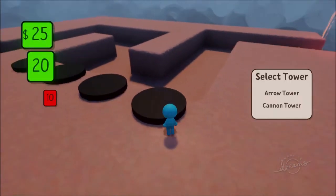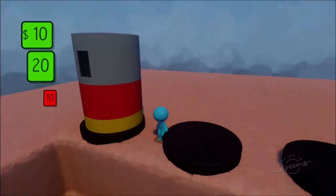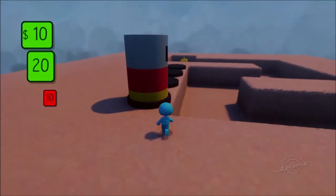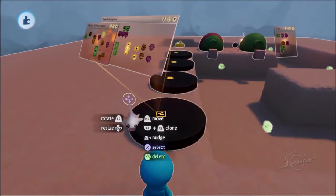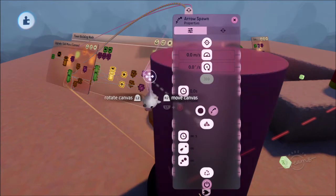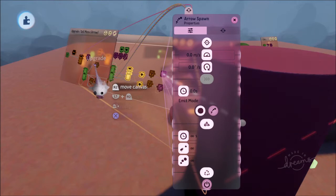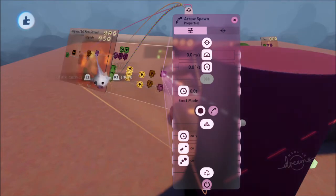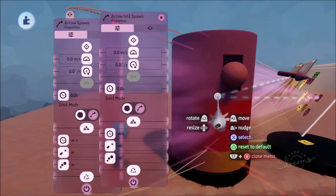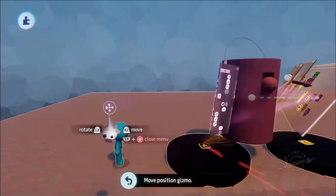They aren't looking amazingly beautiful at the moment if I'm honest, but they are at least upgrading quite nicely. You can also mess around with realigning them properly. A pro strategy for alignment: go to the original arrow spawn and the level 2 arrow spawn, go to the emitter specifically, and they'll sort of line up simultaneously. You can see the white little balls and move them around so they line up nicely.